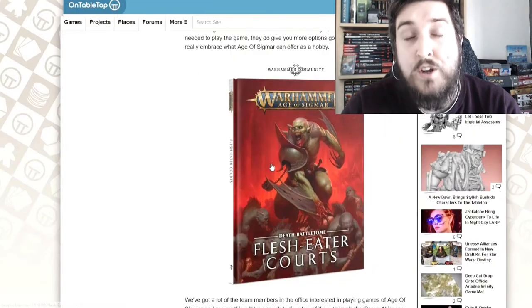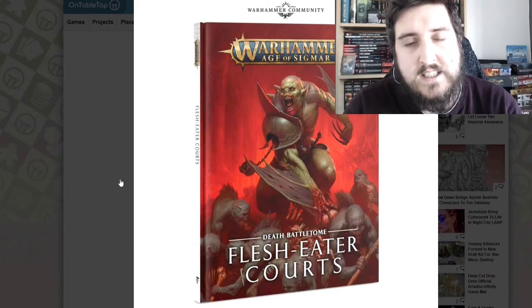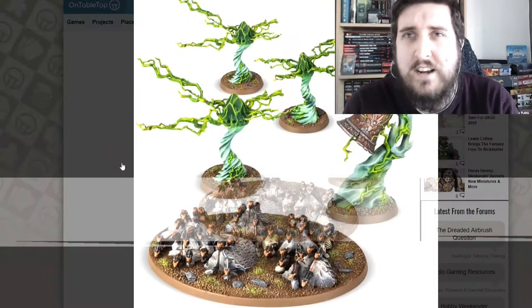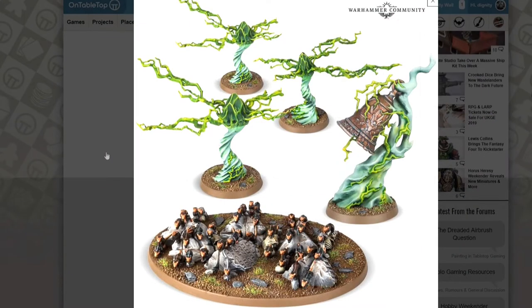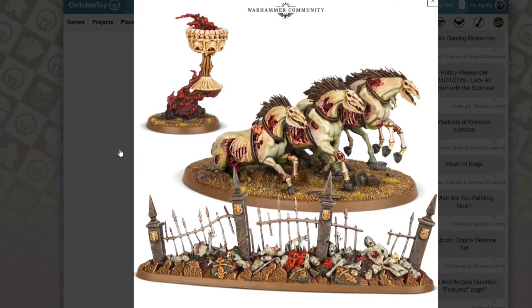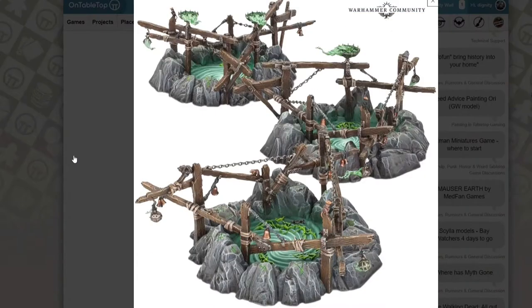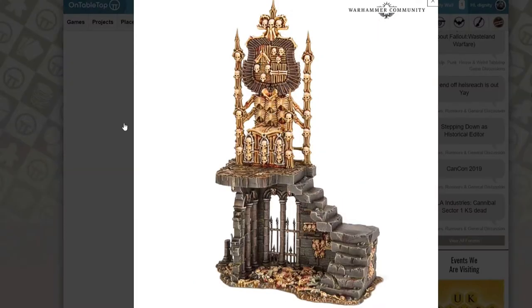Each of the armies also now has their own unique terrain pieces, so you've got the gnawhole for the Skaven, and I believe it's called the Gore Throne — I can't quite remember the name — but there's a massive vampire throne for the Flesh Eater Court as well, which is very fitting. They also have new endless spells and all the accessories you might have expected as part of the release of a new battle tome.